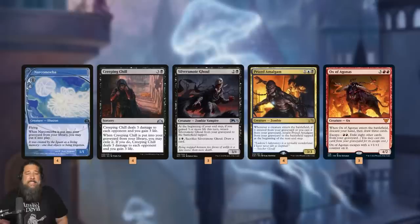Why are we so dedicated to filling our graveyard? We have a bunch of stuff that just does stuff for free if we mill it. Narcomoeba is a 1-mana 1/1 flyer that comes into play for free if we mill it. That triggers Prized Amalgam, a 3/3 that when a creature comes into play from our graveyard also comes back into play. Creeping Chill drains for 3 when we mill it, triggering Silversmote Ghoul, which on our end step, if we gained 3 life, comes into play for free. Ox of Agonis isn't technically free but comes back cheaply, and we'll build a massive board while draining our opponent for 12 with Creeping Chills.